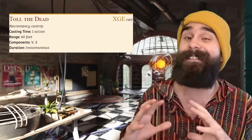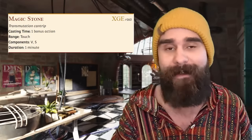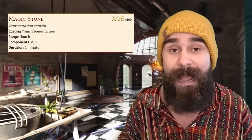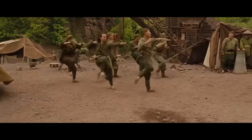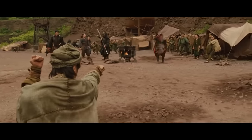Toll the Dead is a situational 6.5 average damage, whereas Magic Stone is a reliable 6.5 average damage — maybe even 7.5 if you start Custom Lineage. But the real power here isn't just damage for you, it's damage for your companions.